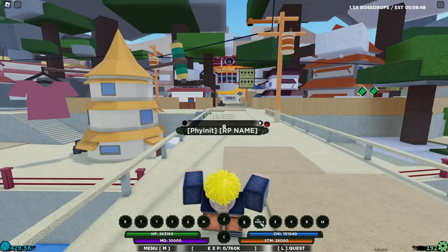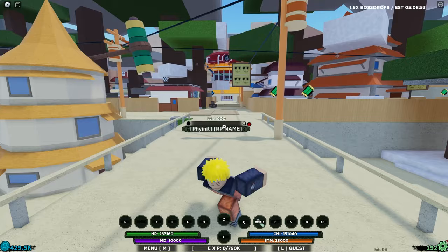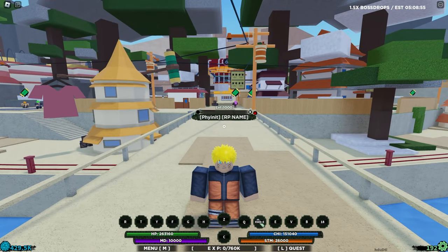We're in Shindo Life and the first thing we need to do is get the bloodline. We get it by killing the new Kurama boss over and over again until he drops it, so I'll see you guys when I've got it.